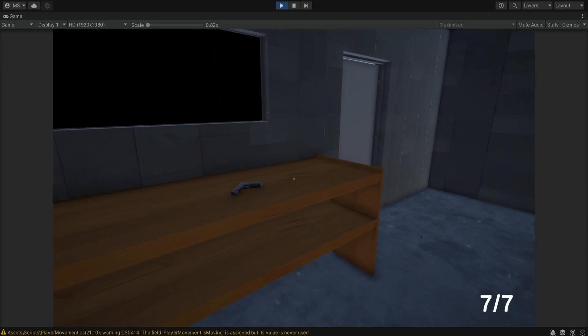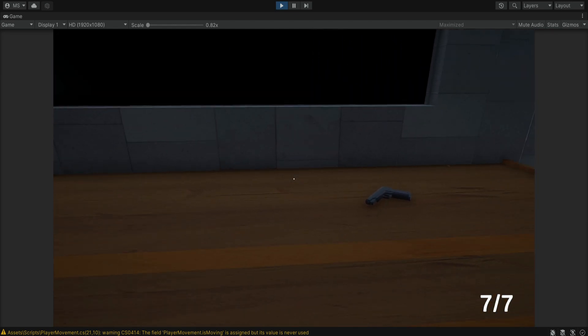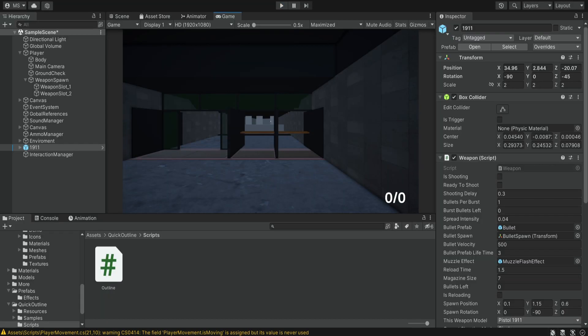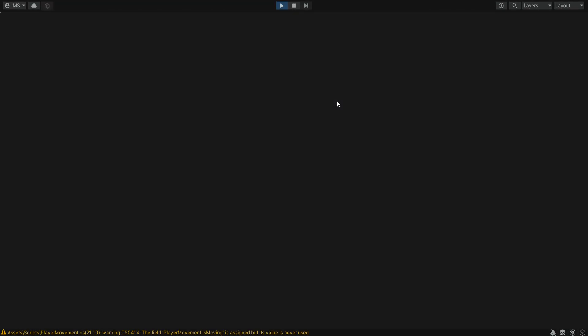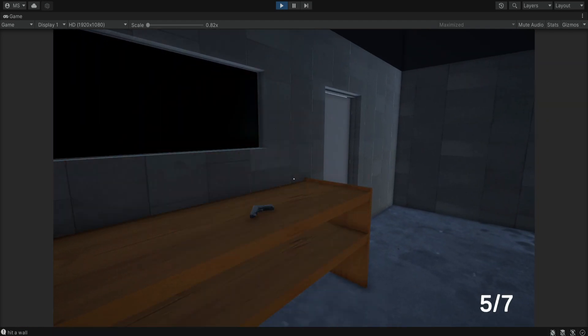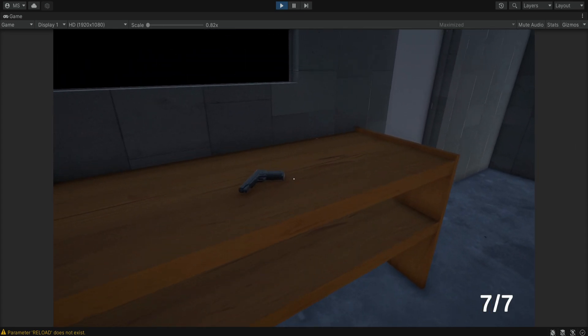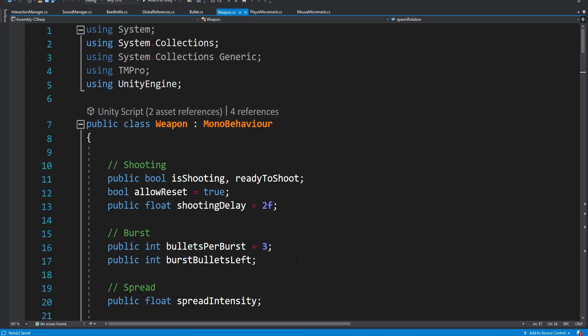Now if we run the game and we hover over the pistol we can see that it's outlined, and when we hover outside of it the outline is gone. Before we deal with picking up the weapon we have a small issue: if we run the game and click the mouse the weapon shoots, and if we press R it reloads — so the inputs are still controlling the weapon even though we are not holding it. We want to fix this.